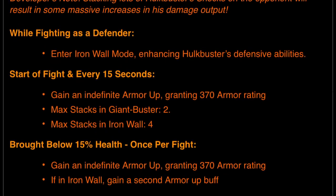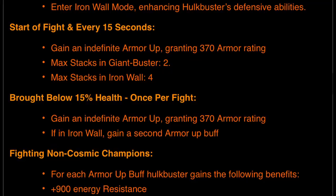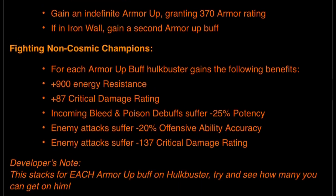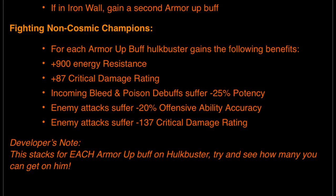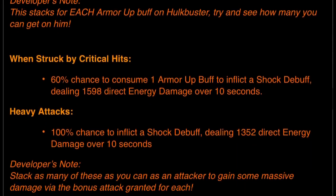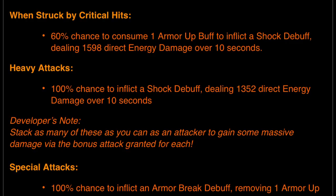While fighting as a defender, enter Iron Wall mode, enhancing Hulkbuster's defensive abilities. Every 15 seconds you'll gain an indefinite armor up granting 370 armor rating, maxing at 2 stacks in Giant Buster and 4 in Iron Wall. If brought below 15% health once per fight, gain an additional armor up, with a second one if in Iron Wall. For each armor up buff against non-cosmic champions, Hulkbuster gains 900 energy resistance, 87 critical damage rating, 25% reduced bleed and poison potency, 20% decrease in enemy offensive ability accuracy, and minus 137 enemy critical damage rating. When struck by critical hits, there's a 60% chance to consume one armor up buff to inflict a shock debuff dealing 1,598 direct energy damage over 10 seconds.